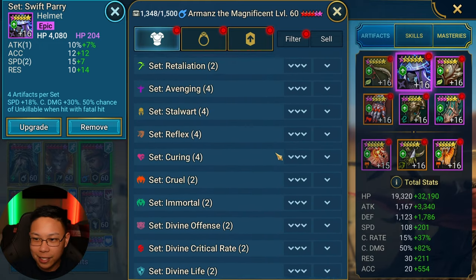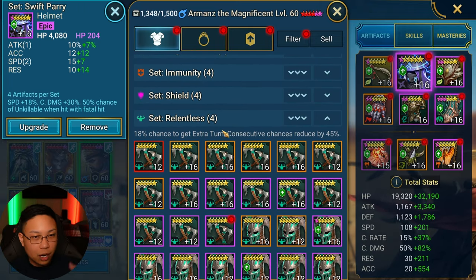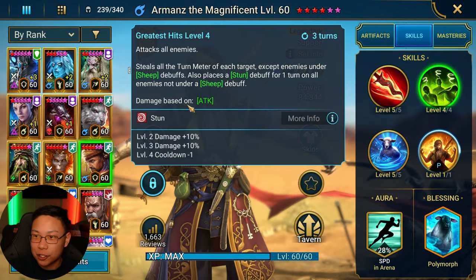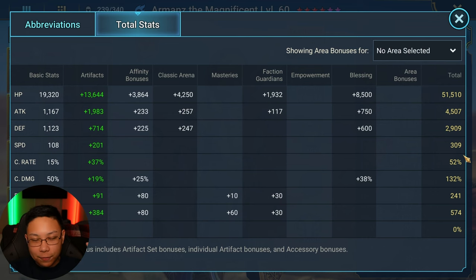With Relentless you have an 18% chance to get an extra turn, proccing extra turns — when he already has pseudo extra turns especially with this A2 and so much turn meter control. So if you're a newer player, as fast as you can make him with as much accuracy as you can give him, and then resistance. After that you're going to want to focus on HP and defense.